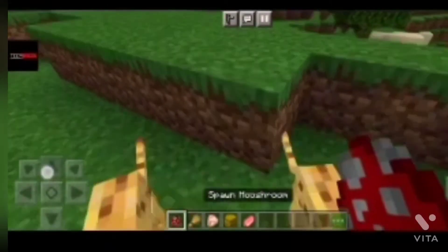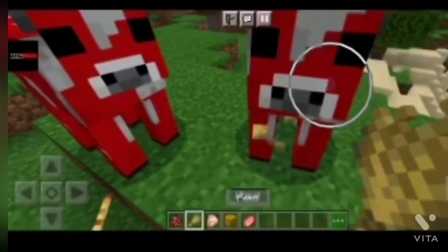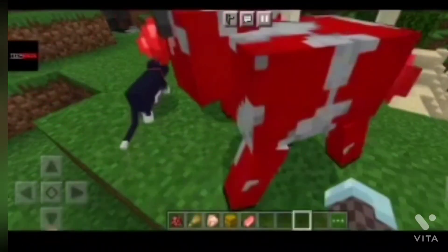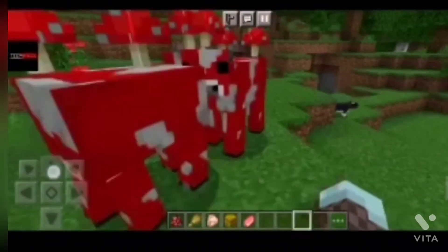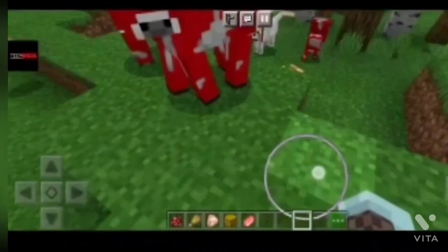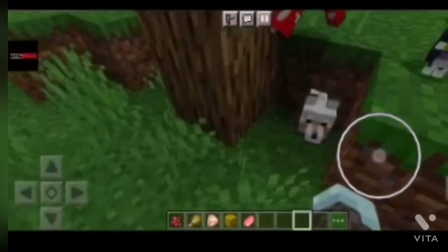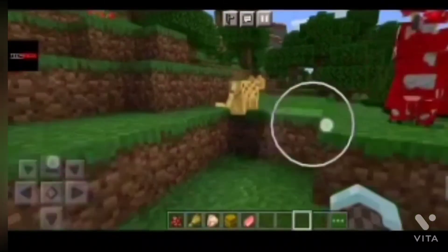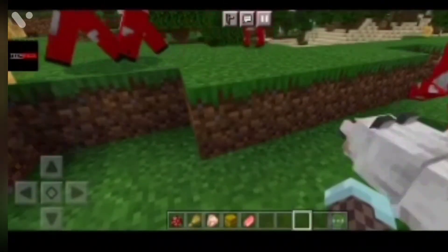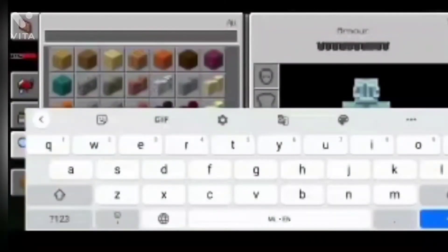Now we will breed mooshroom cow. Mooshroom cow is similar to regular cows — they eat wheat and they make a baby. There he is, running away! This place is full of animals.